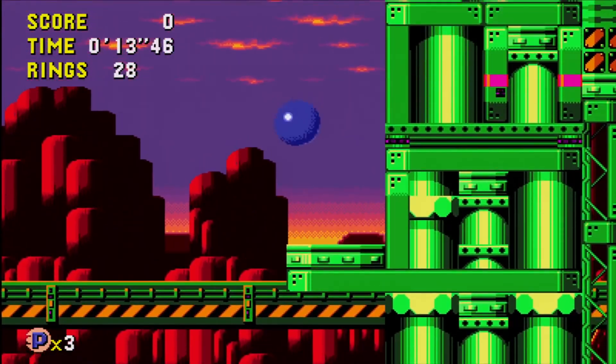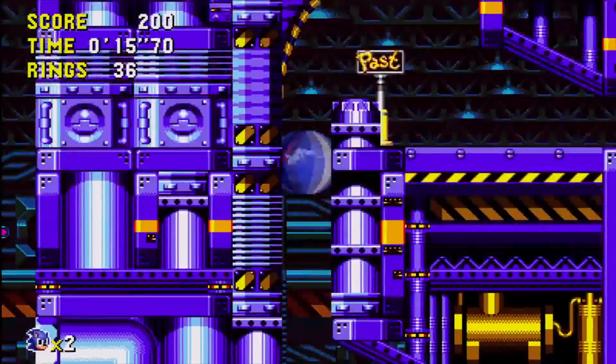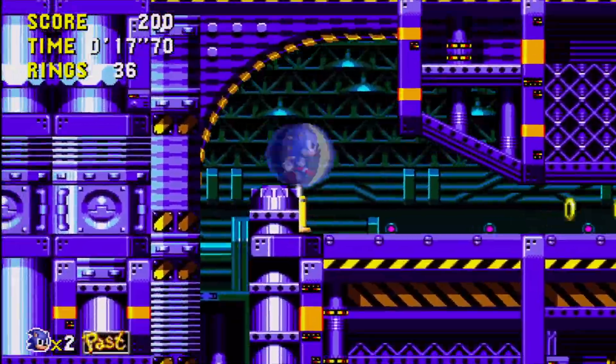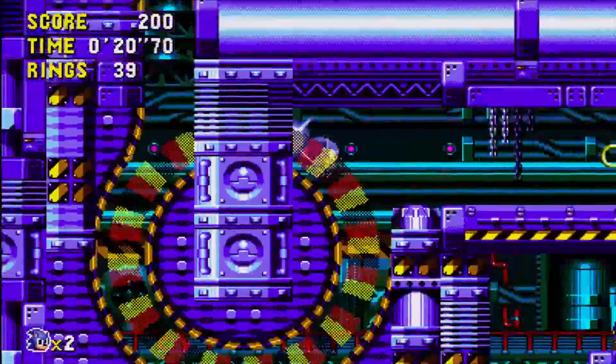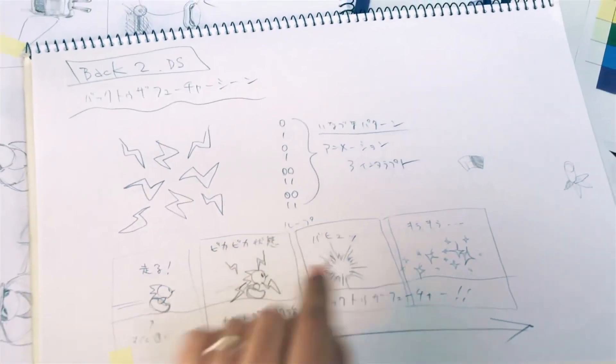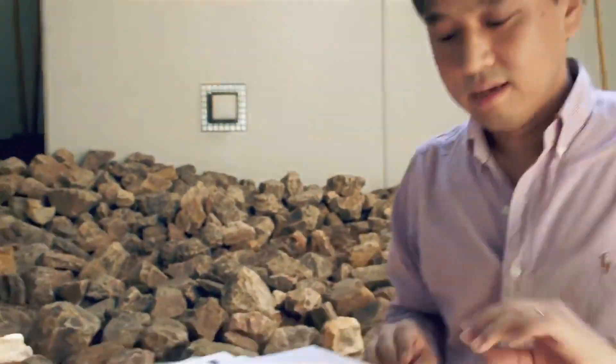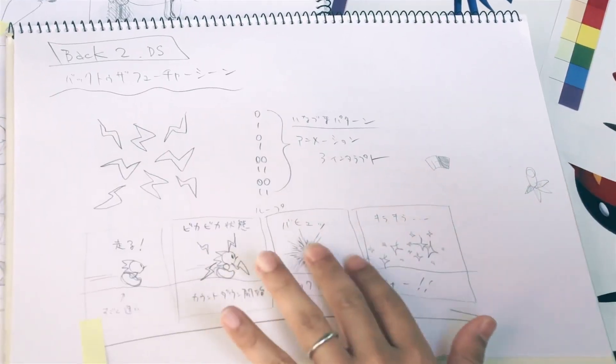One of the big features in Sonic CD is traveling to the past and the future. For those scenes, I drew inspiration from various films, books, artwork, and illustrations, including Back to the Future. As Sonic starts running and gains momentum, lights and sparks fly, and he's taken to a different time period. I tried to show that in this piece here.